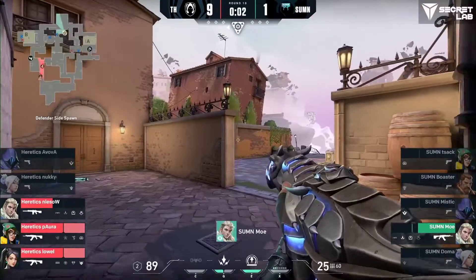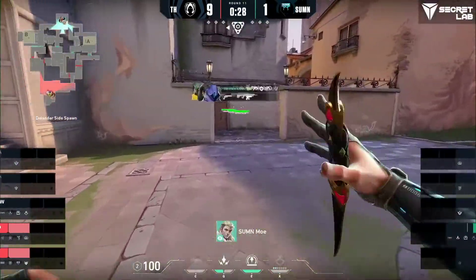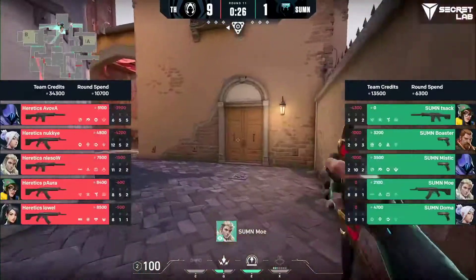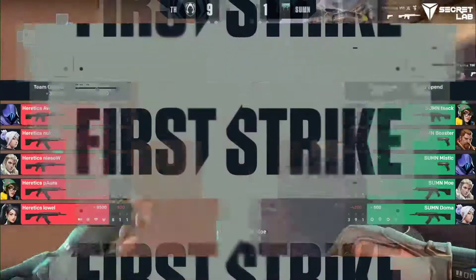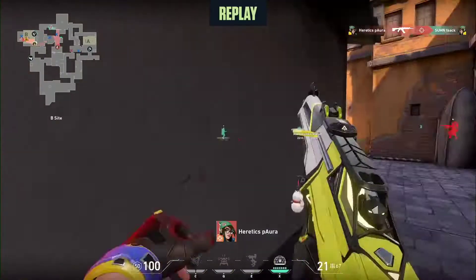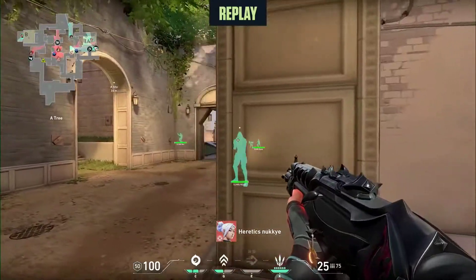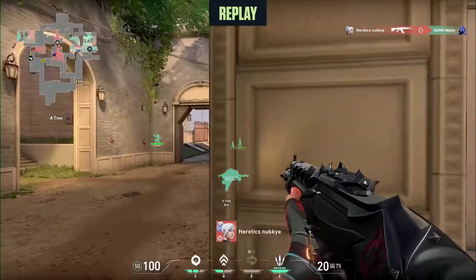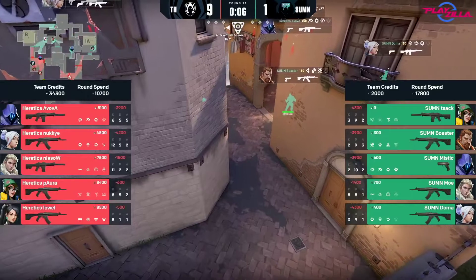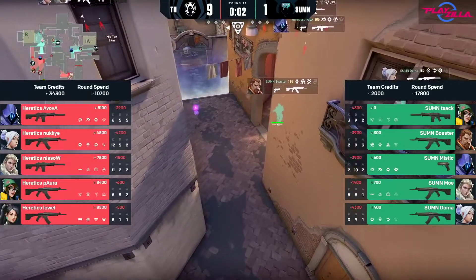I want to reiterate for those tuning in — maybe you haven't watched too many Best of Fives. The way this plays out is pick-pick, so you might see some one-sided starts, very favorable maps, because you cannot remove the map that you don't like playing. That's why we get the likes of Icebox next. So don't get too worried yet. We look towards Haven, if we get to Bind, Split — these sort of maps are the big scary ones. For now this is playing exceedingly well for Heretics, but it is a marathon, not a sprint.